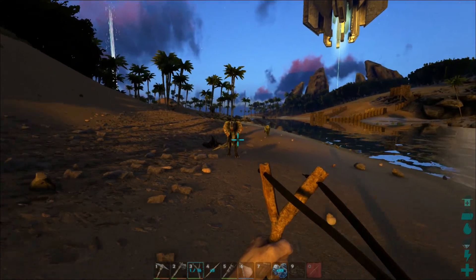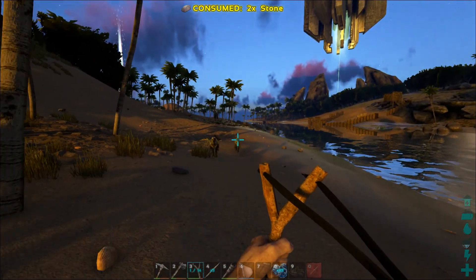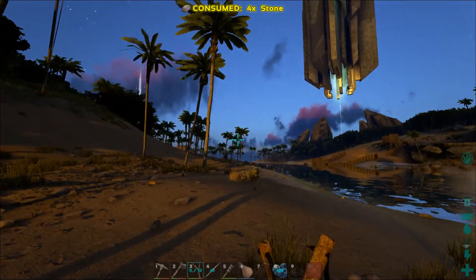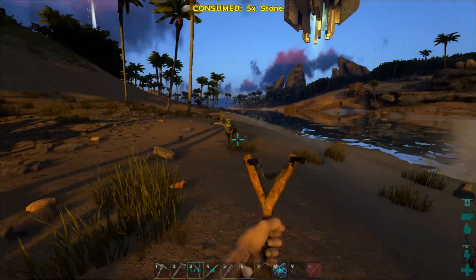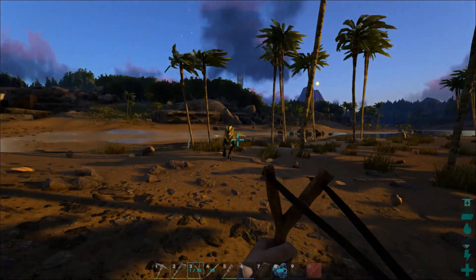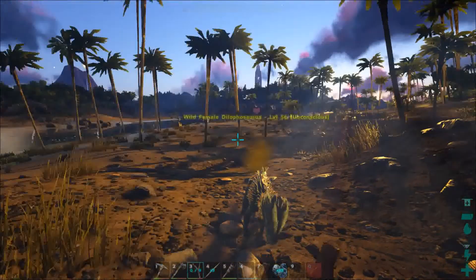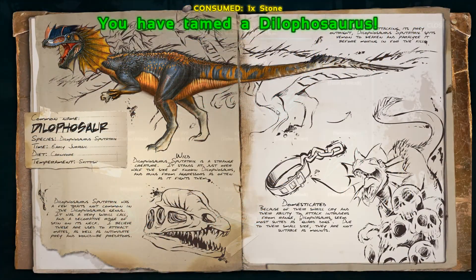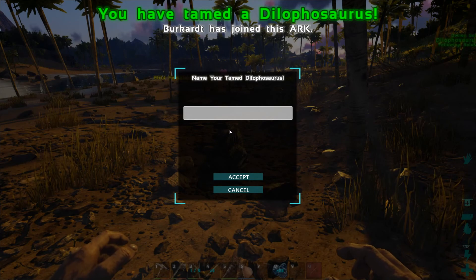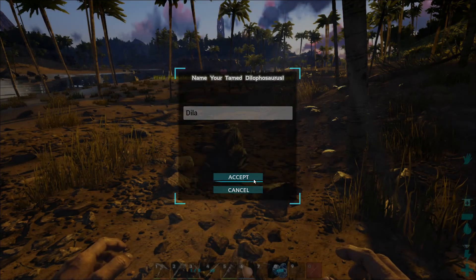Level 24? Who am I kidding — they're worth taming. One down. I don't even know what level you are. If you sidestep that green stuff it doesn't hurt you. She's down too. The 104 just finished taming — that's why I got the dossier pop-up. I'll call this one Dila, just because I can.